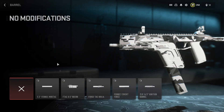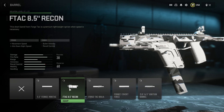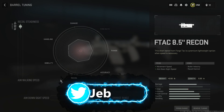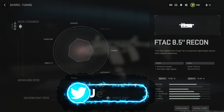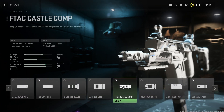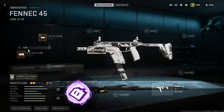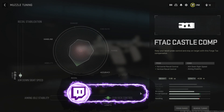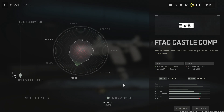First off, go to the barrel. You want to put the F-TAC 8.5 Recon barrel. On the tune, put it all the way up for recoil steadiness and all the way right for damage range. Then go to the muzzle — the best muzzle for SMGs in my opinion is the F-TAC Castle Comp. Not only do you get more ADS, you get good gun kick control. It's really good for recoil.